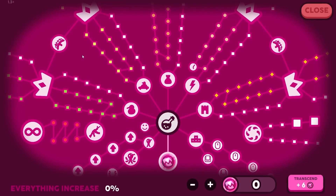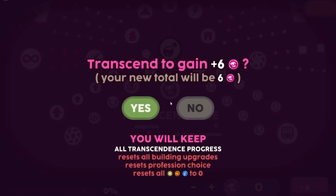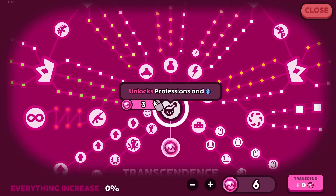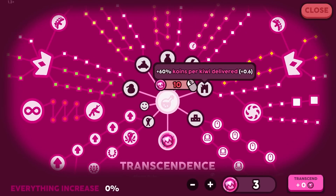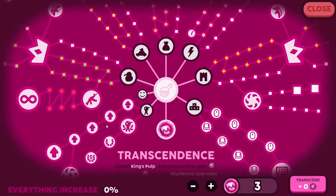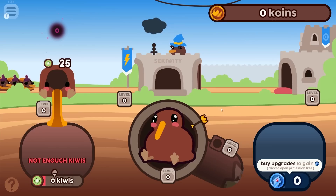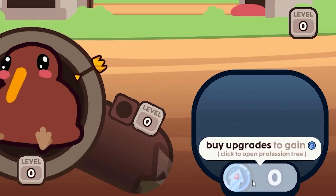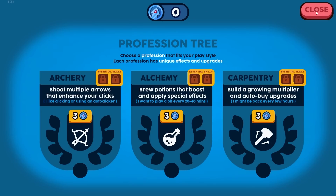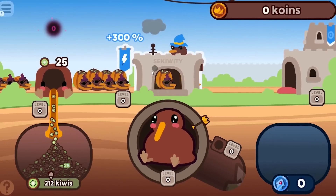Come on king — there you are, auto clicker, dead! I got six transcendent points. Collect the king's pulp and transcend to gain plus six. So we just transcended — this is like rebirthing. Now we have six coins total. First we unlock the base upgrade, then plus 60 coins per queue costs 10 and I only have three, so I can't upgrade everything. I need to go with archery because I like clicking.